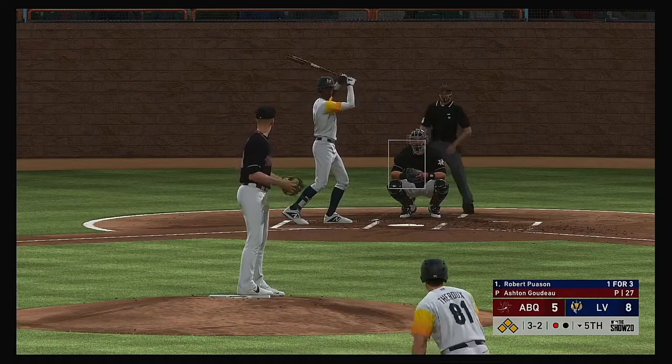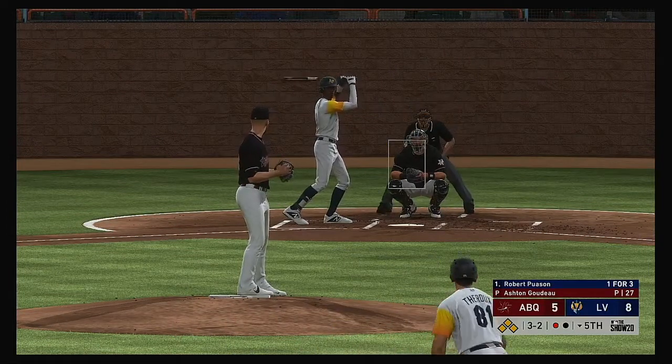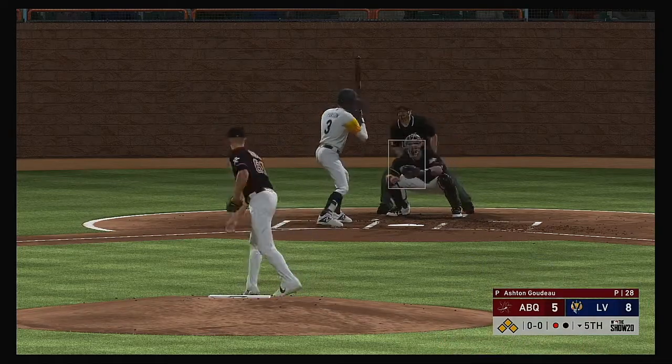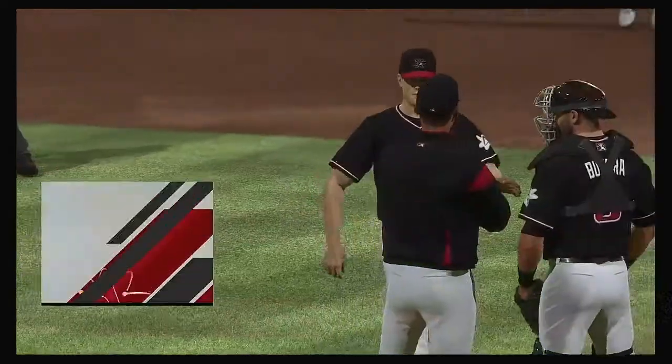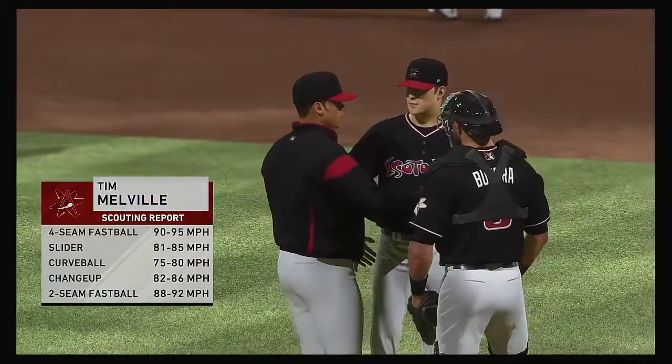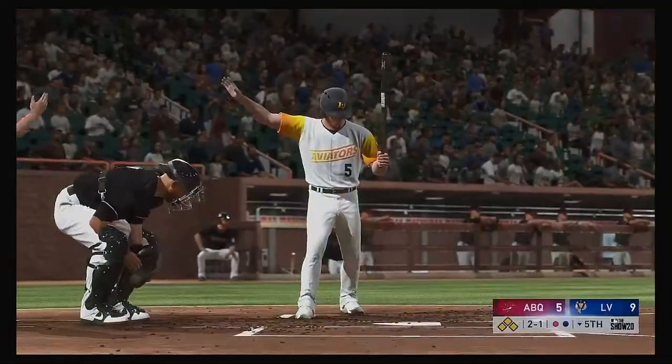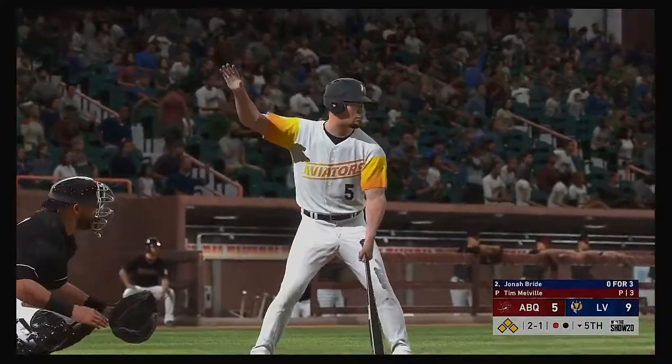Now back to the top of the lineup, stepping in, Robert Poisson — it was a strikeout looking for him in his last at-bat. And that misses — ball four, a run will come in to score. Tim Melville is called upon to pitch, really needing that double play ball. Bases are loaded here with only one man out.